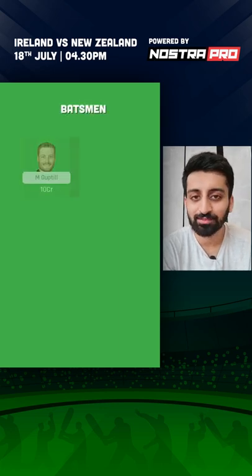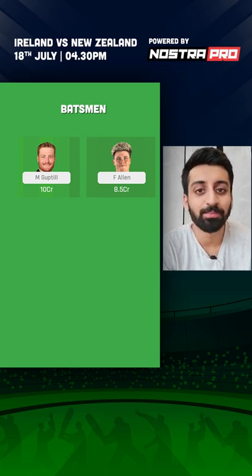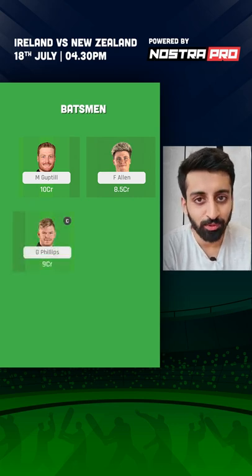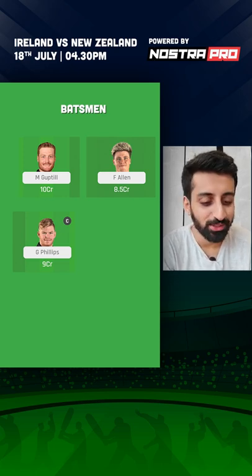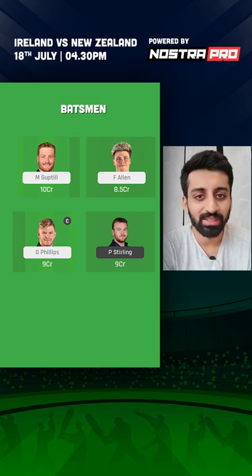Then we look at the four batters. Martin Guptill and Finn Allen both batted decently in a few games in the ODIs and had a big knock here and there, so they should not be ruled out. Third batter would be Glenn Phillips, who's batting in an important role in the middle order and is also bowling some very handy off-spin. The fourth pick would be Paul Sterling, who yes, struggled in those first few ODIs, but he is a world-class T20 player, has played in leagues around the world, and I'm expecting him to do better.